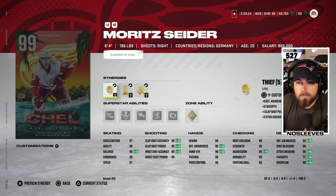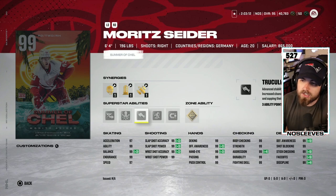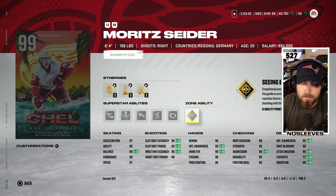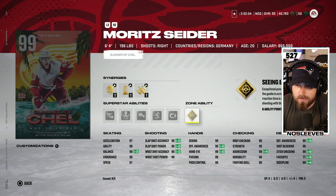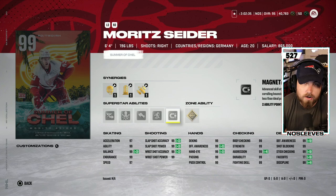Next up we've got the 99 overall Moritz Seider, who is going to be a force in Hockey Ultimate Team and in the real NHL for the next 15 years probably. He has 99 everything with gold Seeing Eye, Magnetic, One-Timer, Truculence, Quick Pick, and Elite Edges — Elite Edges, Truculence, and One-Timer are all phenomenal superstar abilities. Seeing Eye just isn't really worth the cost. Still all around one of the better cards among right-handed defensemen — he goes in the A tier. The lack of a strong zone ability is probably the only thing keeping him out of S tier; you'd still rather have Colton Parayko or Tyler Myers, for example.